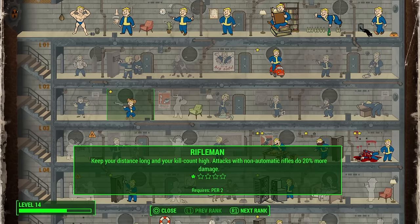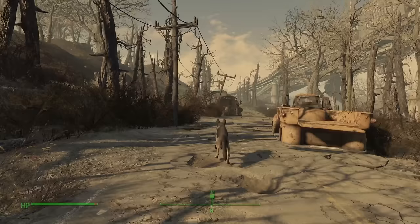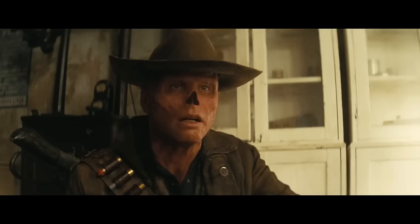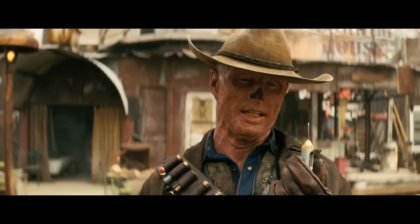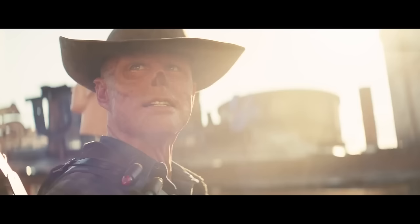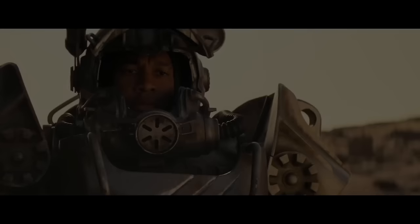Ready for perks? Here we go. Rifleman — non-auto rifles do 20% more damage, needs Perception 2. Lead Belly — take less radiation from eating and drinking, needs Endurance 2. Rad Resistant — 10 radiation resistance, needs Endurance 6. Cannibal — eating human flesh significantly restores health, needs Endurance 8 — a direct reference to that bit from the series. Ghoulish — radiation restores health, needs Endurance 9. Gunslinger — non-auto pistols do 20% more damage, needs Agility 1. And finally, Quick Hands — reload all guns faster, needs Agility 8.